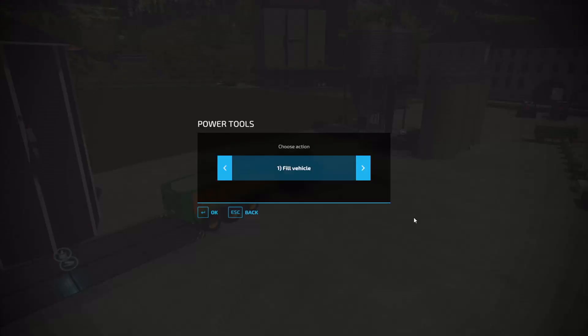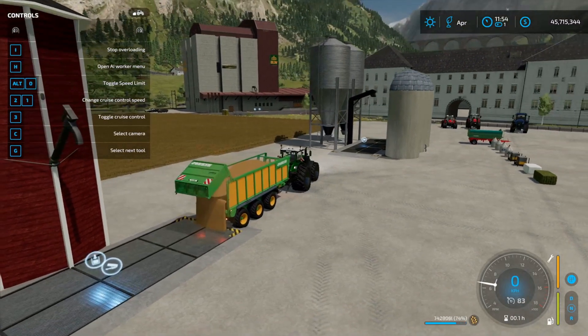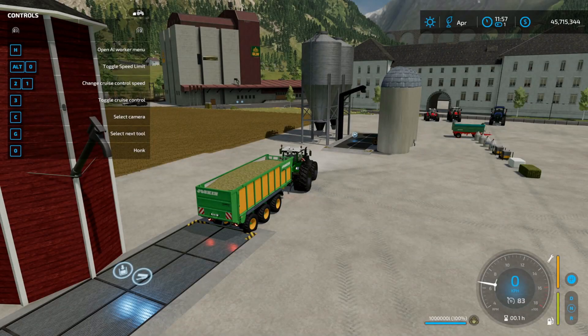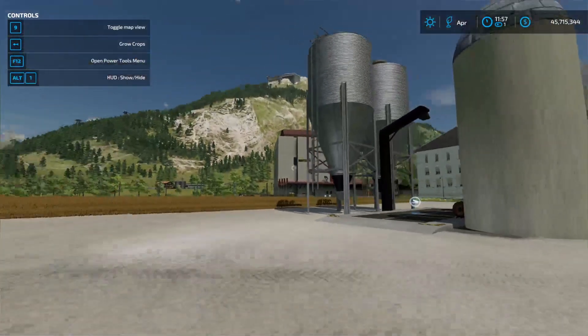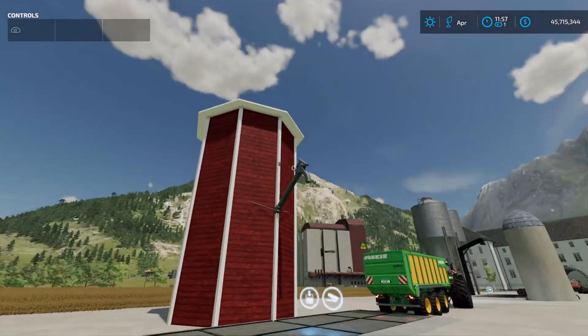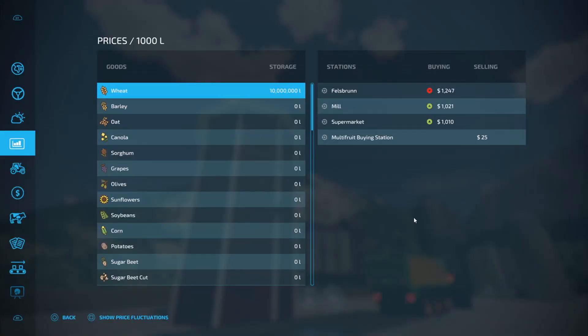I'm just gonna use my F12 to fill it up and let's see where we're at. There we go - I filled up the silo with 10 million liter of wheat. Now I refilled my trailer with hay and I don't get any options for discharging.